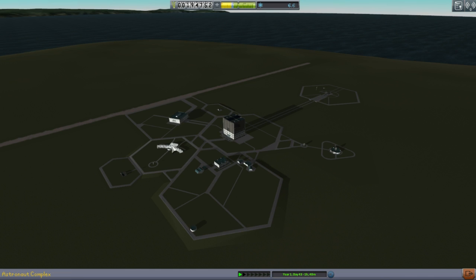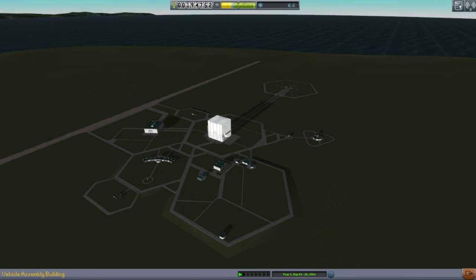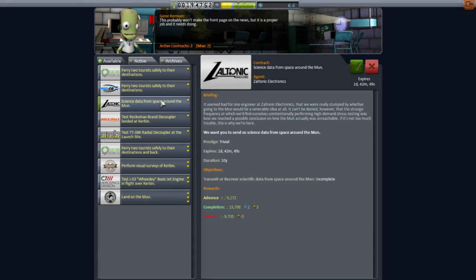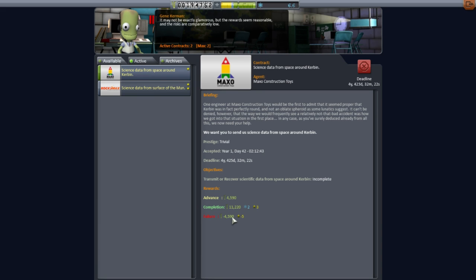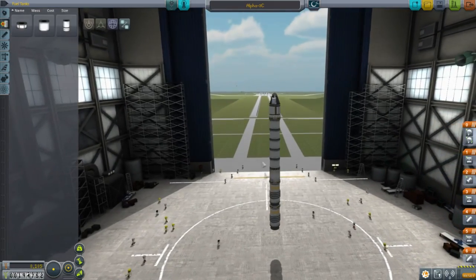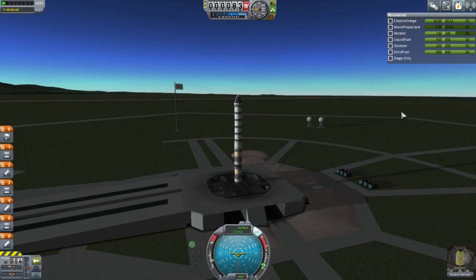Maybe unlocking EVAs would allow us to do that, but that's going to cost us 90 science. The way I figure it, we're going to have to do EVAs, but we don't have much of a budget. To unlock EVAs, we need 150,000 funds. We don't have too much science to do in orbit. So let's just do a quick launch and get some science from space around Kerbin by doing a null experiment and move on, because I need the cash. We're accumulating funds to unlock EVAs, get science, unlock the Probodobodyne Octo, and then land on the moon with a probe.